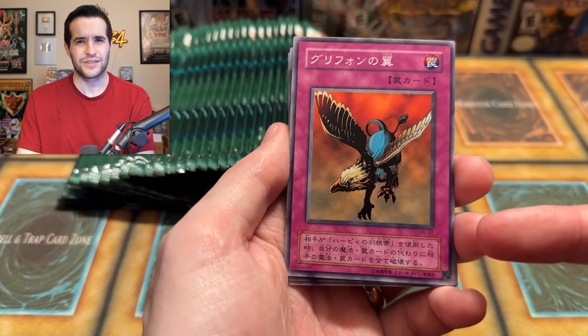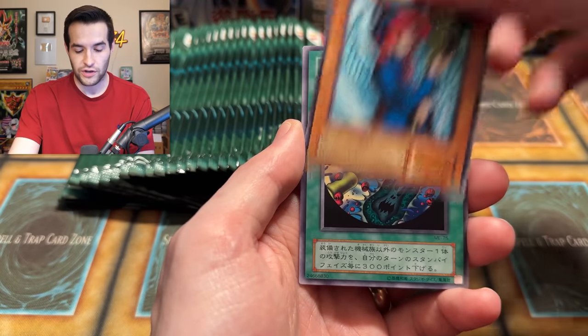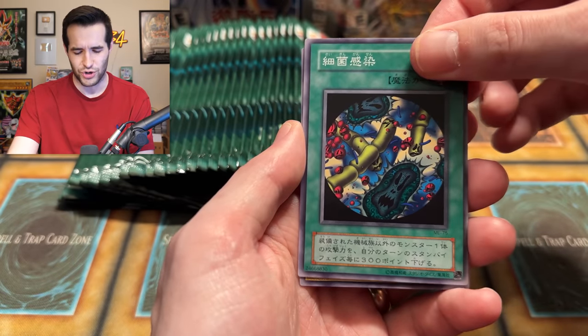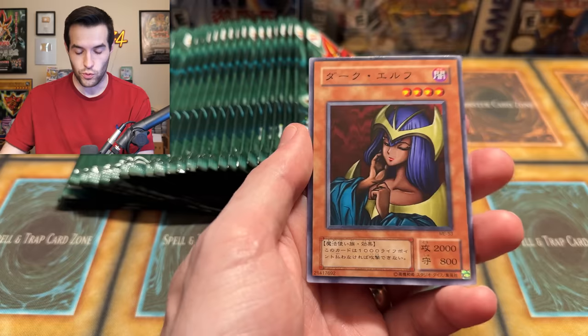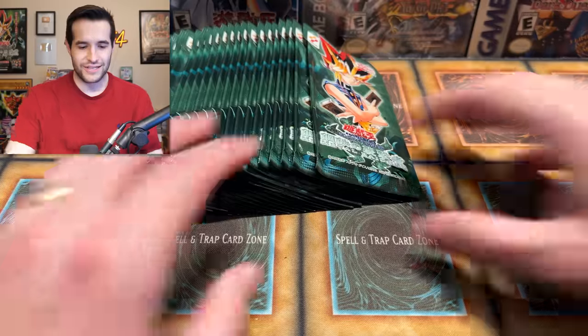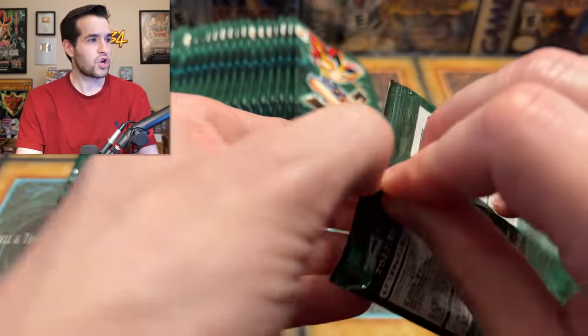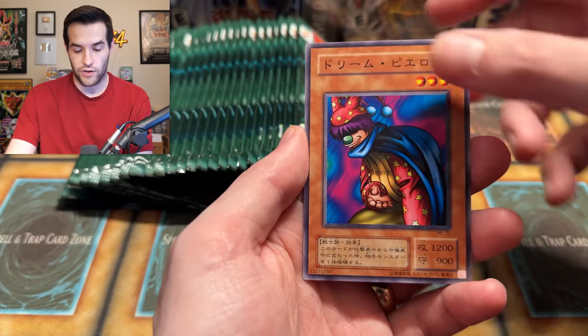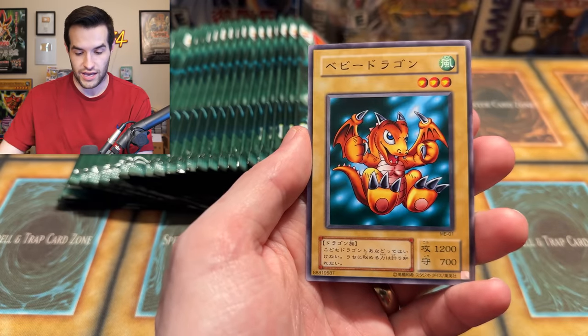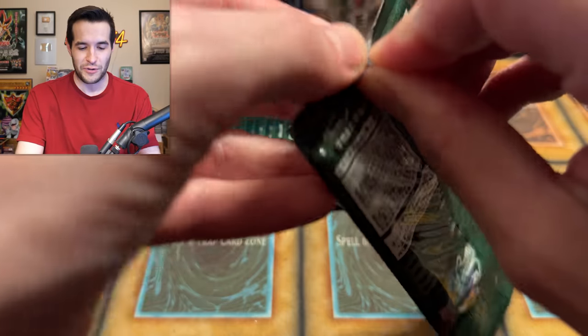This card is in the Starter Deck Pegasus — Griffin's Feather Duster or something like that. We have the Witch's Apprentice, which is not normally in Metal Raiders for us. Then we have Flame Cerberus and a Dark Elf. We haven't gotten a regular Rare yet — still looking. Some of the Rares include Kuriboh, Sangan, Catapult Turtle, Wish of the Black Forest, and Robin Goblin. Baby Dragon is a common here. We have Guardian of the Labyrinth, Insect Soldiers of the Sky, and Battle Steer.